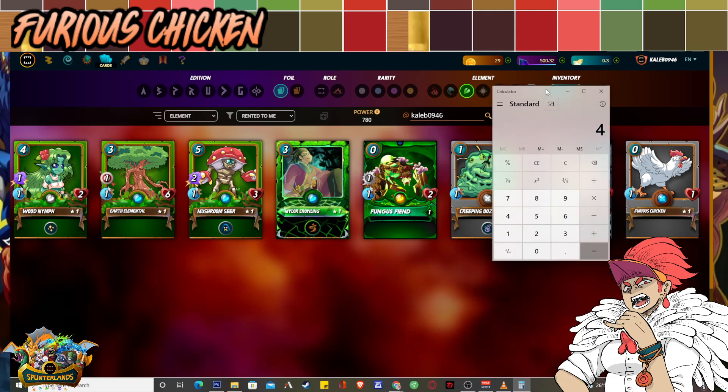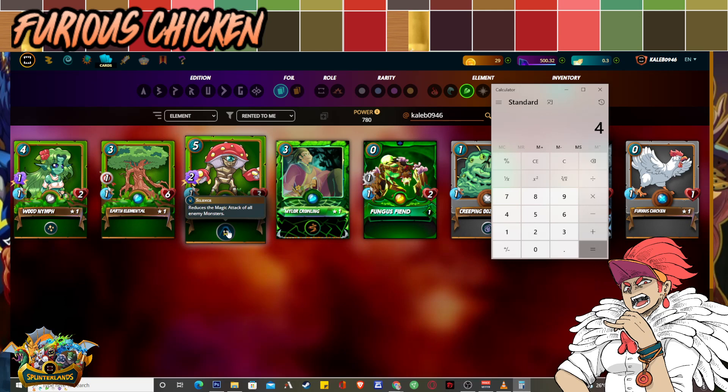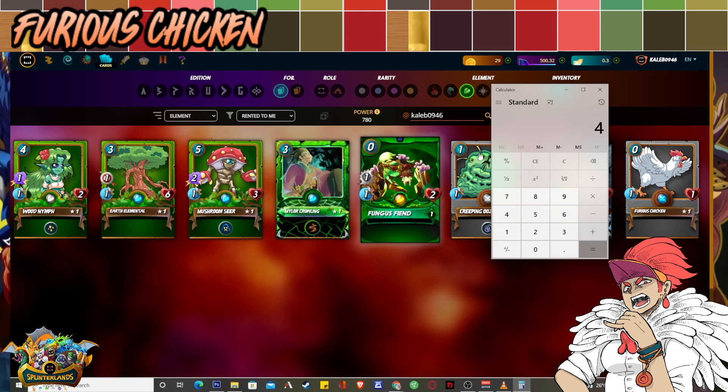The second most important card in this lineup is the Mushroom Seer. Its ability is Silence, and the biggest weakness of this lineup is magic — because Mylor can take care of melee, but not magic so much. Silence counters Obsidian's lineup, the new earth magic lineup especially. Mushroom Seer takes care of that right away, allowing your team to endure the first two rounds of magic hits as you destroy your opponent's melee tank. Mushroom Seer is about 4 to 5 DEC to rent.